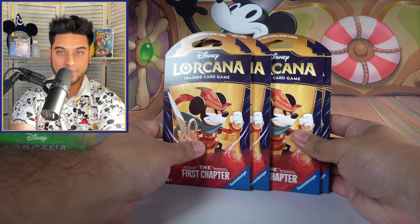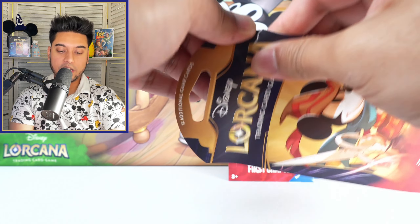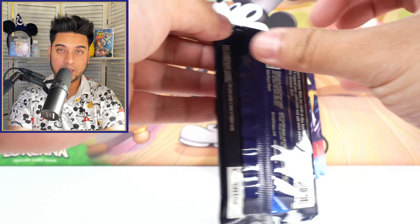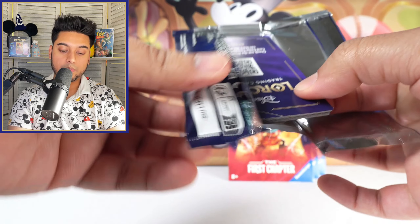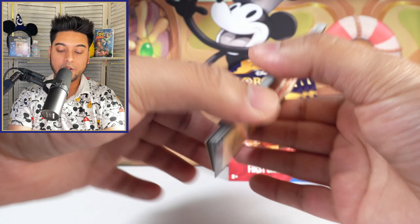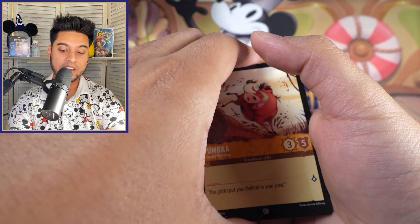Now we're going to open up the Mickey Mouse design packs — my vote and maybe some of yours. These packs have their work cut out for them because Rapunzel is going to be tough to beat. You might need two legendaries, or equal it with a Rapunzel-level legendary, or maybe pull an enchanted — enchanted could win it for whichever design.